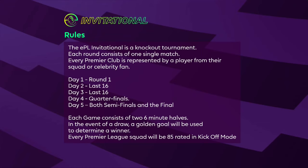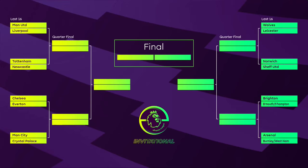Up next we've got Dwight McNeil representing Burnley and Ryan Fredericks representing West Ham. The final game will see Philip Billing take on Angus Gunn of Southampton. Here are the all important rules: the EPL Invitational is a straight knockout tournament — you lose one game and you are out. The tournament takes place over five days, each round consists of one single match. Games consist of two six-minute halves; in the event of a draw, the result is determined by a golden goal. Every Premier League squad will be 85 rated in kickoff mode on PS4.